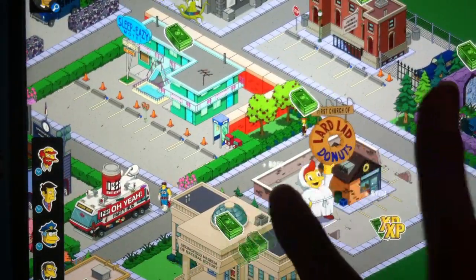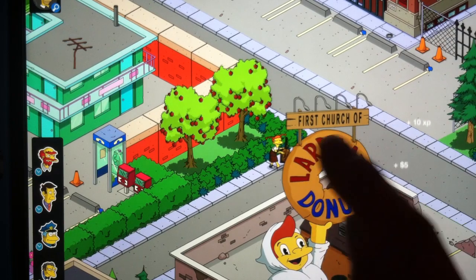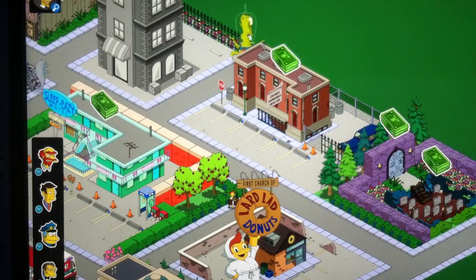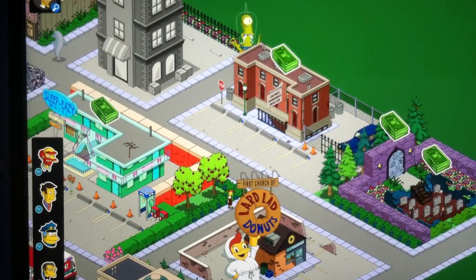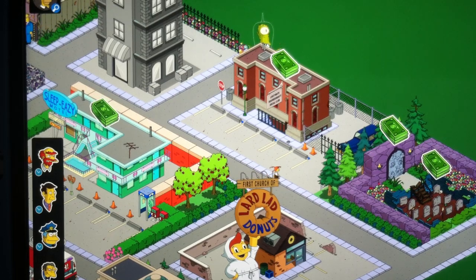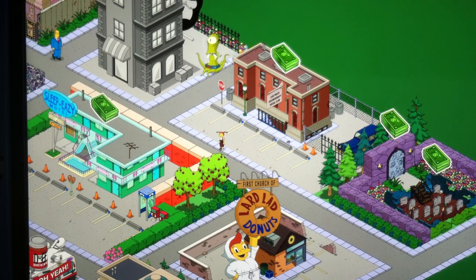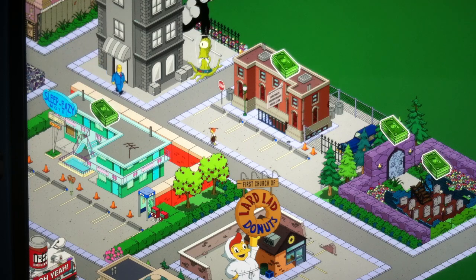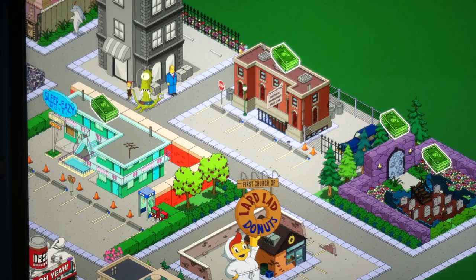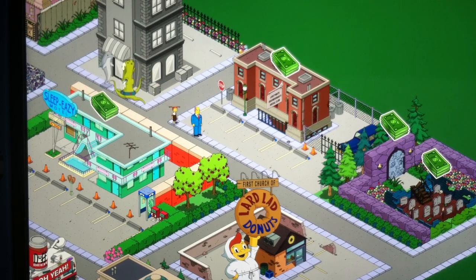The Spucklers now have an animation — when you click on them they play their little banjo instrument. Also, you can get a chance to win free donuts by clicking on any of your friends' buildings. There's a 1 in 200 chance of winning, which is pretty good odds compared to everything else. At least there's a free way to get donuts.